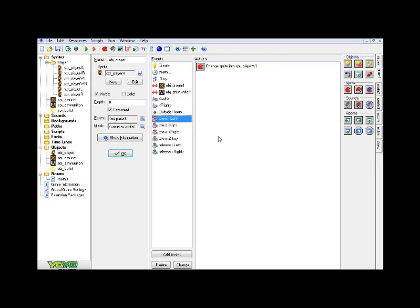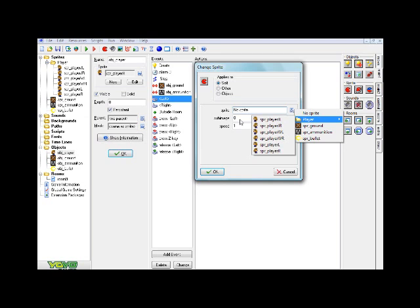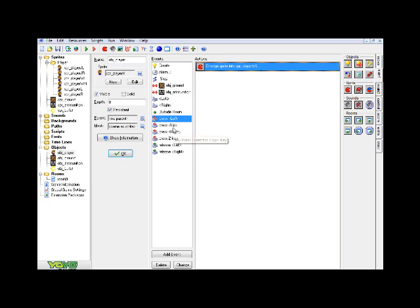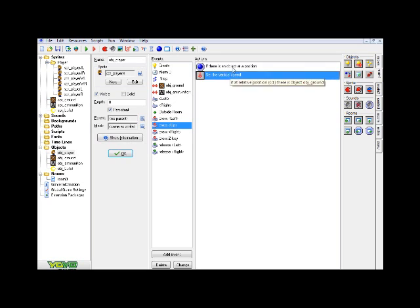Basically, if you already have your own system set up for when your player switches sprites — when you walk left, right, and jump — you don't need to redo this. But if you don't, you can go to your left movement event and drag over a change sprite action to activate the left-facing sprite when moving left. I already have this set up for my press left event, and same goes for jumping — I already have jumping set up, so if you have yours, you won't need to change anything there.